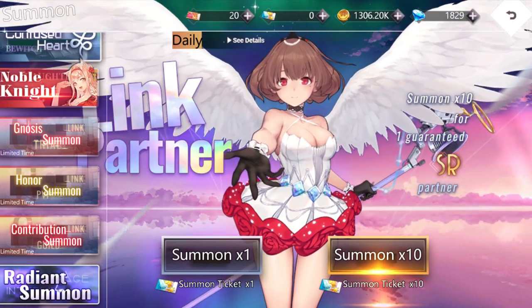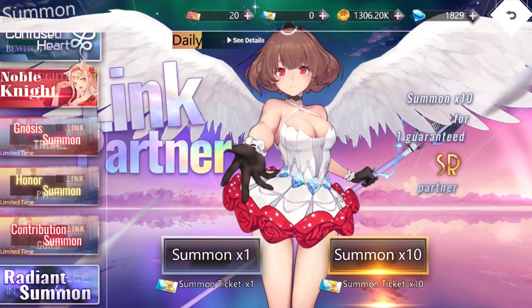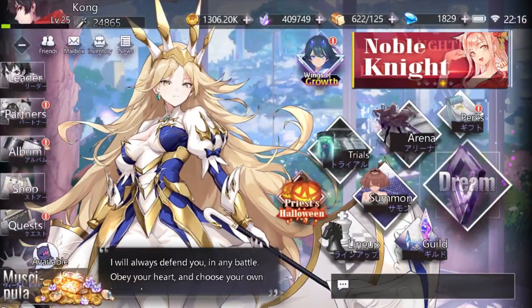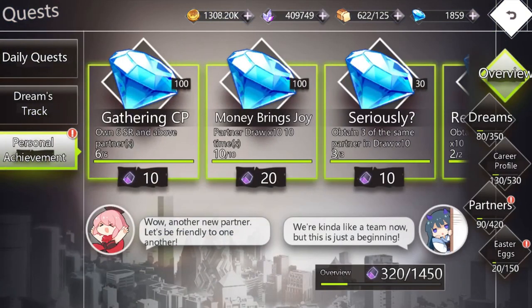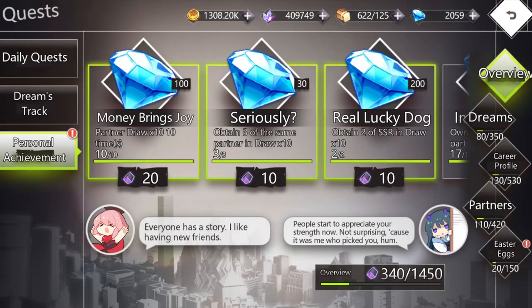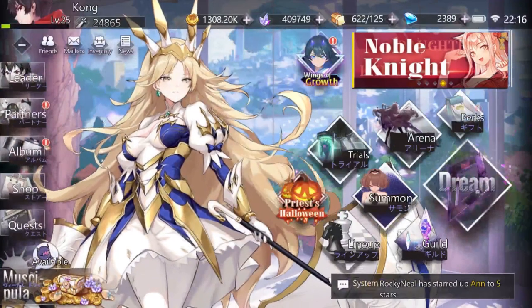Wait, do I have enough? I think I need like 50 more diamonds — I can probably get that from my personal quests right now from having done all those summons, or I'll be able to get it from the album for sure too. Because when you get new characters, their entries in the album give you some diamonds. Maybe even enough to do another summon on top of that, but I doubt it.